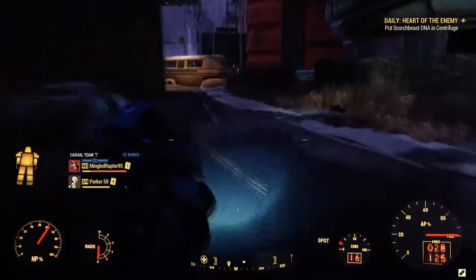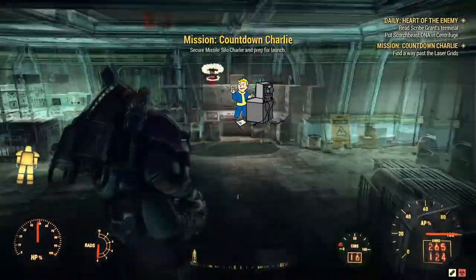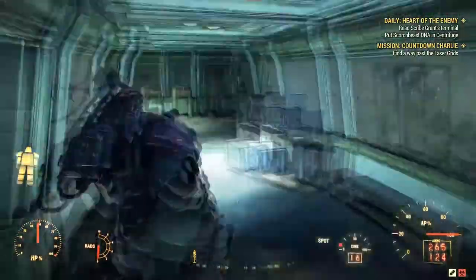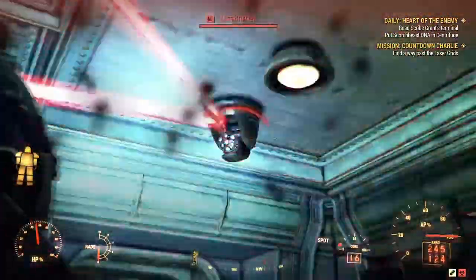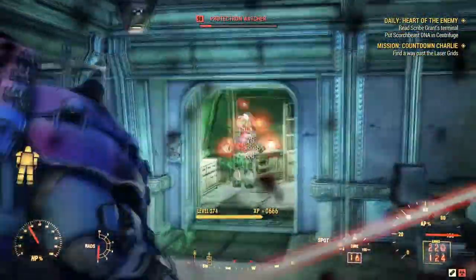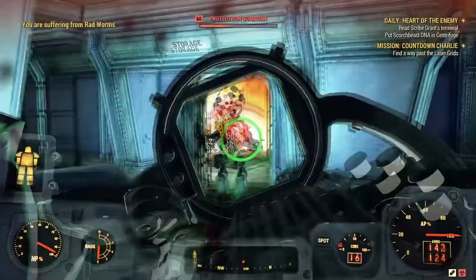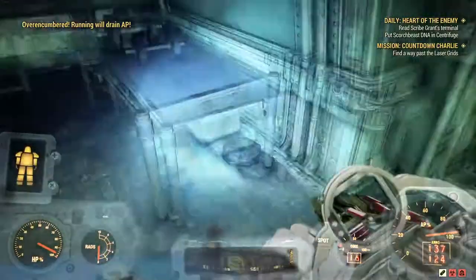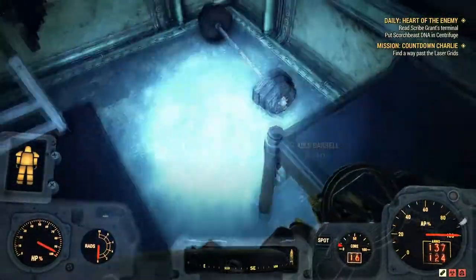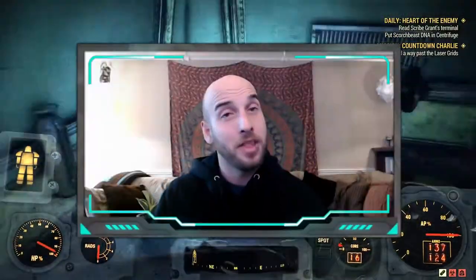For endgame players, I recommend the silos — there are three on the map: Site Alpha, Bravo, and Charlie. Each has the exact same layout, and when you first spawn in, robots continually spawn and try to kill you, giving you a nice chunk of XP for taking down these high-level robots. There's also a ton of lead that spawns in at each silo, so you get free resources, robot kills, and XP — all great things for high-level players.